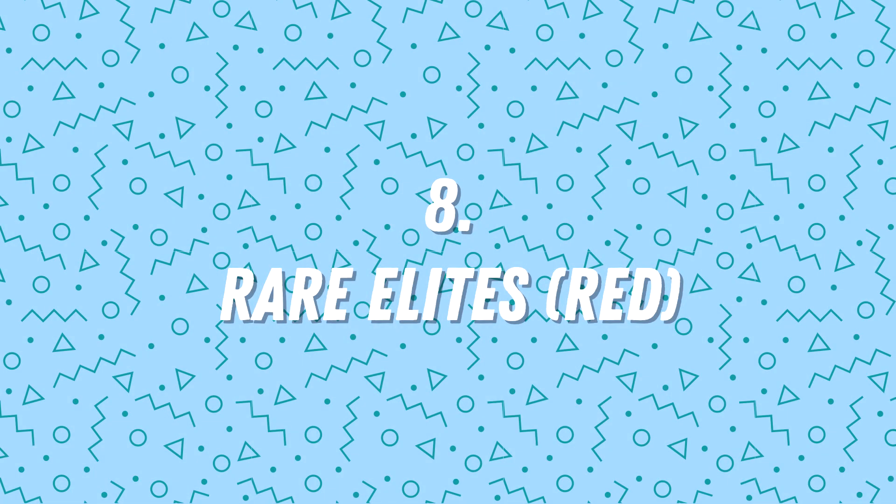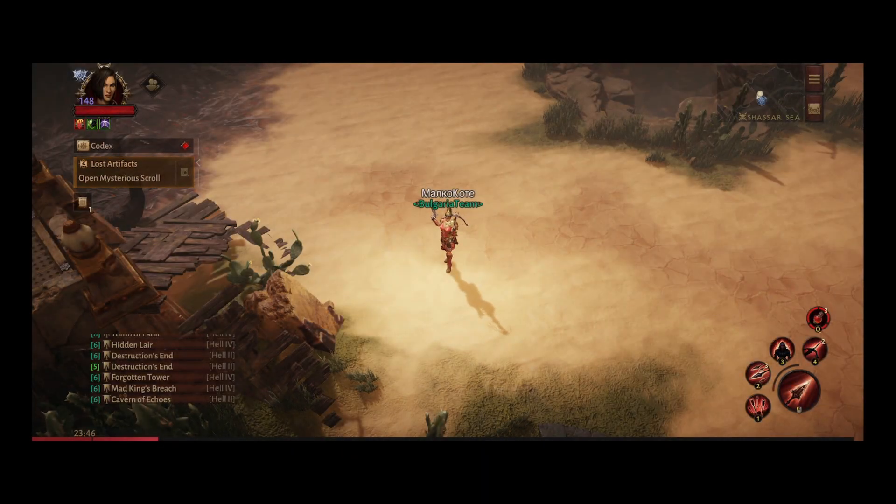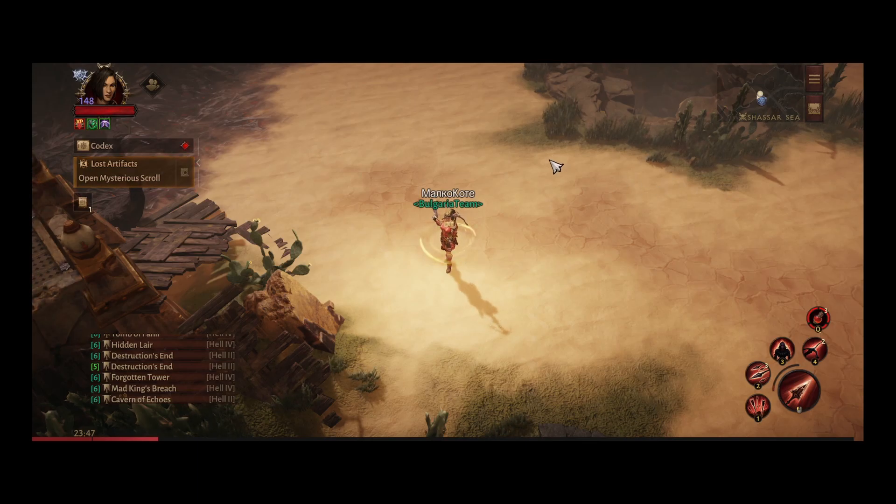Point eight: red elites — or orange, call them what you wish. Did you know you have a guaranteed legendary drop from them once a day? It doesn't matter how many legendaries you've already collected — if you haven't killed a red elite today, make sure you do so for that guaranteed legendary. After that it's pure chance, like everything else in this game.